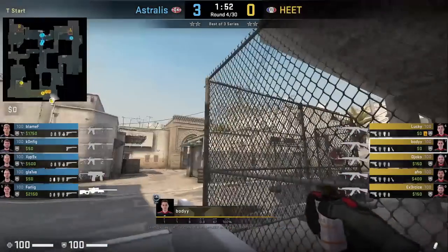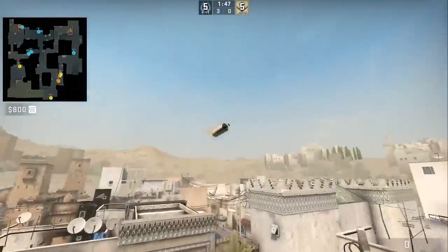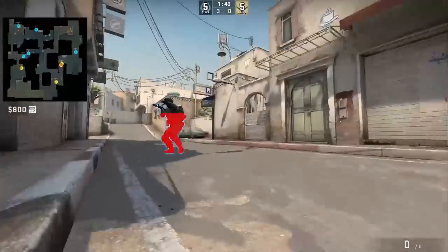Body smokes long A corner on the back wall near spawn, aiming at this part of the fence then run-throw bind. Heat will boost behind this smoke, however they don't find anybody.